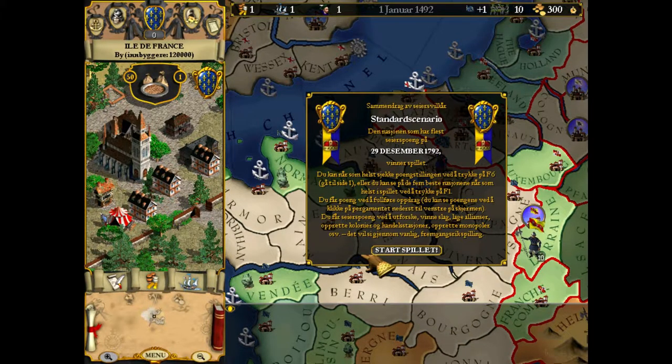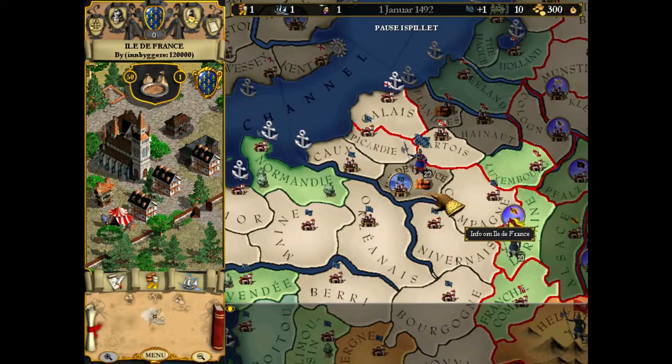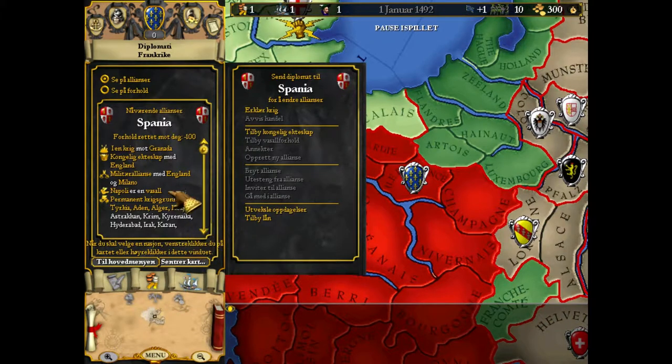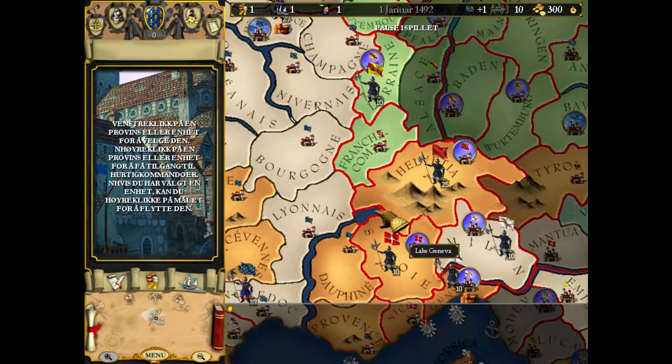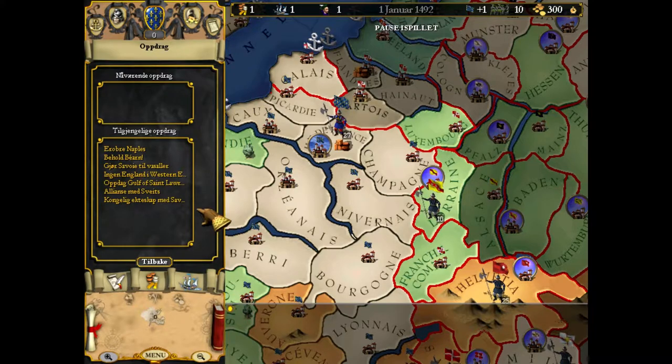We're going into the game. If I can find the pause key — there we go. I can't rebind the keys, so things might be a bit wonky because of that. We are playing as France and we're going to be fairly strong. The first thing I want to check is who Spain allied — they allied England and Milan. Because Spain is going to be our biggest rival in this game, so we want to kill them as soon as we possibly can.